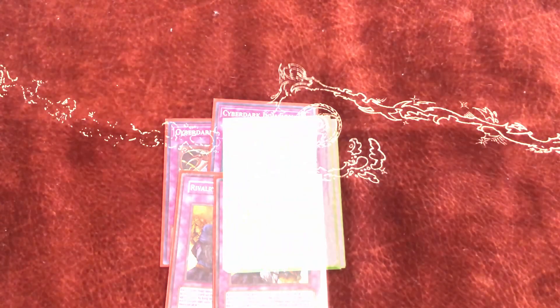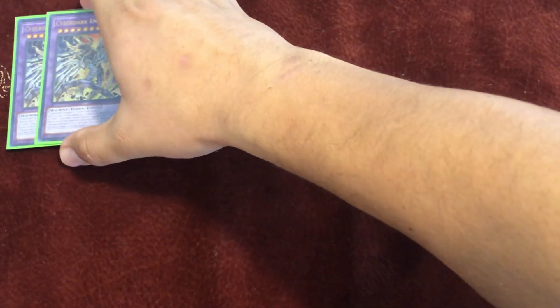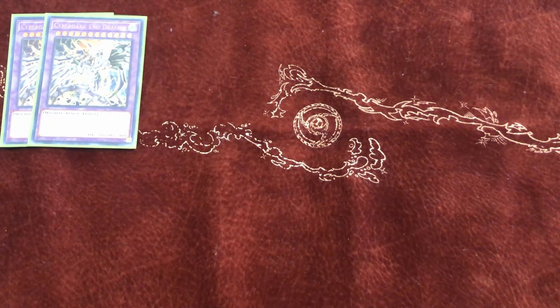For the extra deck, we play double Cyber Dark End Dragon — the boss monster. It must first be fusion summoned or special summoned by tributing one Level 10 or lower Cyber Dark fusion monster equipped with Cyber End Dragon. It's unaffected by your opponent's activated effects. Once per turn you can equip one monster from either graveyard to it, and it can attack as many times as it has equipped monsters. At 5000 attack, if you Power Bond it with Cyber Dark Chimera on the field, that's already 10,000 — then Limiter Removal makes it 20,000. That's game.